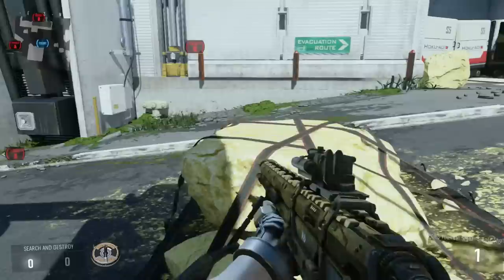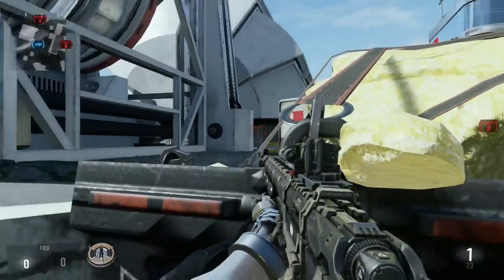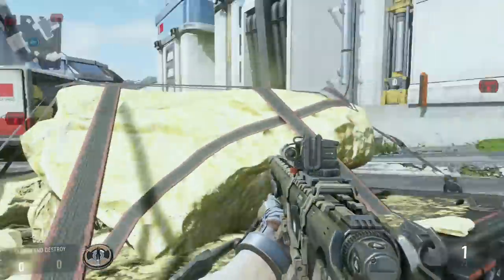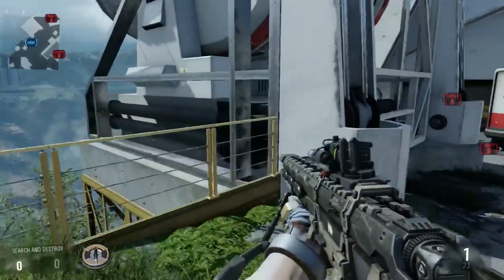The next spot is an iffy one because your back is completely exposed, but you just lay here and watch this corner of the bomb. They shouldn't see you from over there until they get there, so you might win the gunfight. Anybody on your back could pick you off pretty easily though, so keep that in mind.